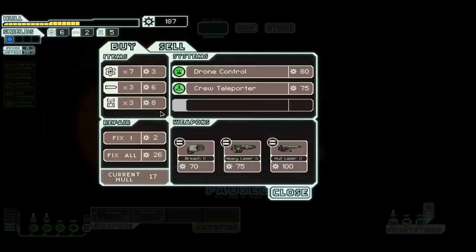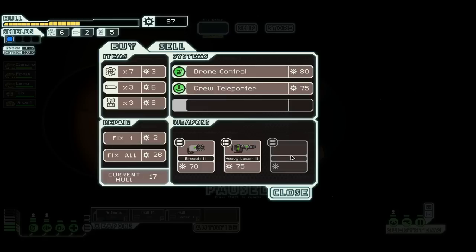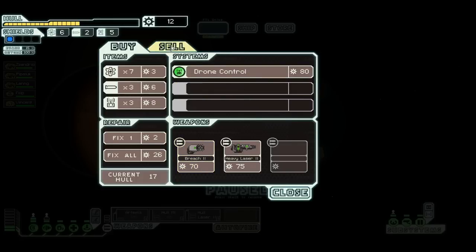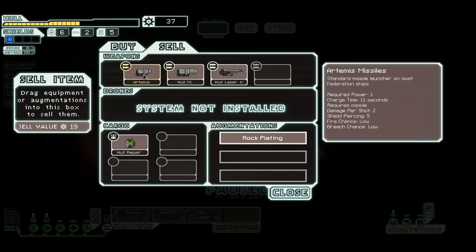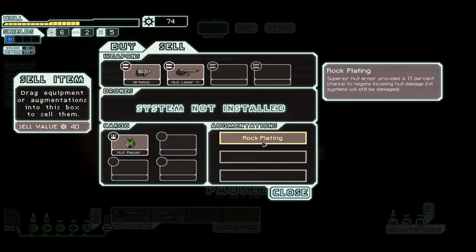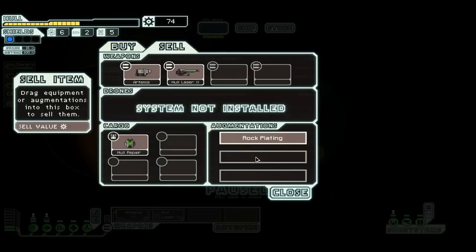Hopefully this store has some weapons. We have weapons — a heavy laser two and a hull laser two. They both take three power and I only have three power. I think I'd rather have the hull laser two, so we'll buy that. That breach bomb mark two — that is a badass bomb, very tempted to buy that as well, but I really shouldn't. I want a teleporter. I'm going to go ahead and sell the hull missile as well. The hull repair I'm keeping. I'm actually thinking hard about selling this rock plating — alright, that's getting sold. We're buying a drone control.